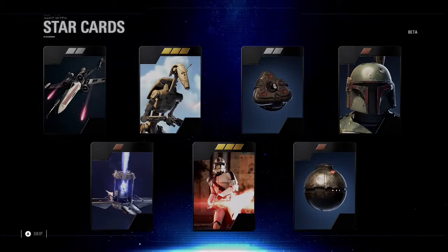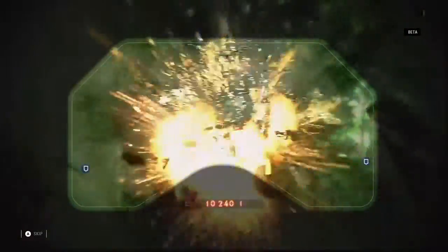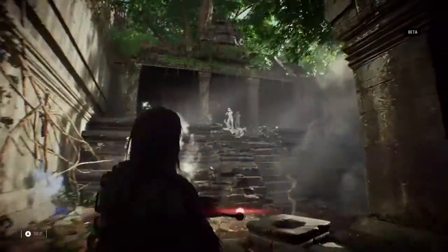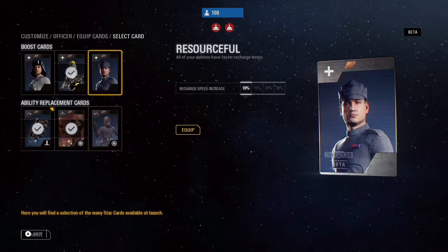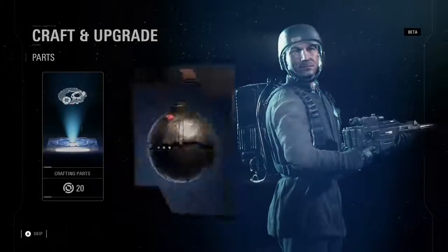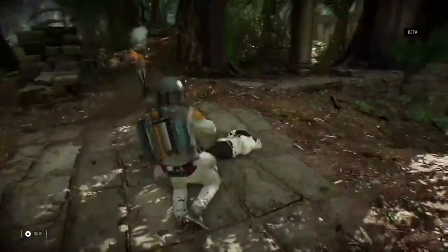The Star card system has been completely rebuilt. These powerful collectibles exist for everything you can spawn in as — be it a Trooper, a vehicle, reinforcement, or hero. In the beta, you'll get a taste of the customization available in the full game, with a small selection of Star cards to get you started. You can find them in crates, or craft and upgrade them using parts. The rarer the tier of card, the more powerful its effect in battle. Choose the right Star card for the right situation and get ready to fight.